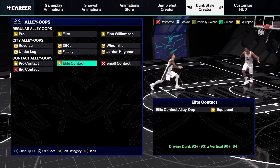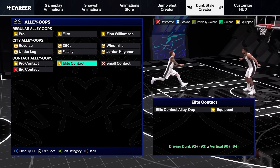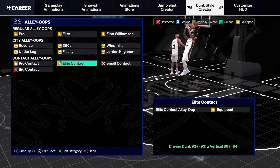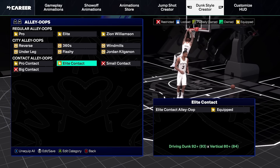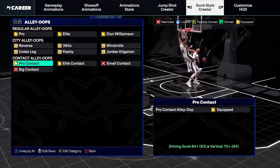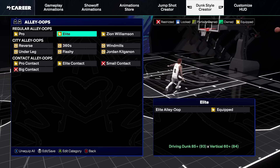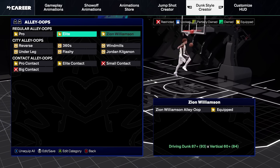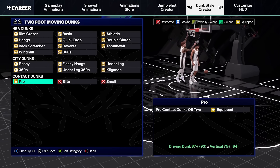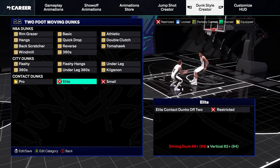Let's go to the actual animation requirements. The elite contacts — which are probably triggering on most of these crazy alley-oops — require 80 vertical and 92 driving dunk. I'd recommend 93 driving dunk with at least 80 vert, since those are also the gold poster requirements. The pro contacts require 84 driving dunk with a 70 vertical — so 84 driving dunk is actually enough to get pro alley-oop contacts but not actual driving contacts. I'm running all the alley-oop packages: 87 for Zion, 85 for elite, and 70 for the pro. The 87 threshold gets you silver posterizer plus the two-foot pro contacts — it's a decent threshold but I'd prefer to get into the elite tier with cap breakers.